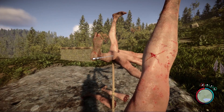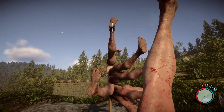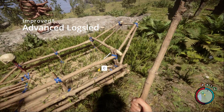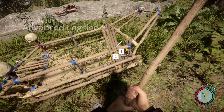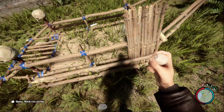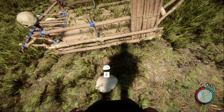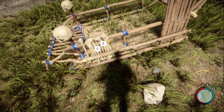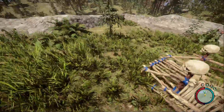Another thing they've added is the advanced log sled, which can now hold rocks, stones, sticks and bones on top of the logs. This is going to greatly reduce my worry when it comes to harvesting the resources we're going to need for stone buildables, as previously it was quite resource intensive.